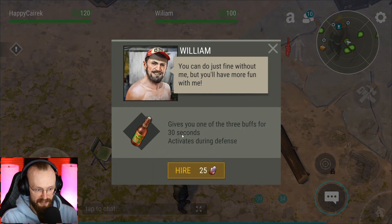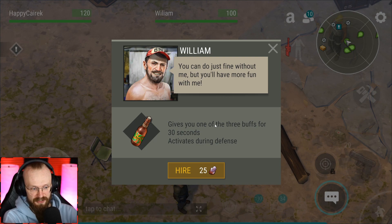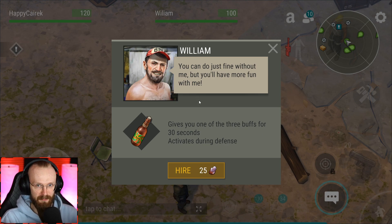For example, I have this William mercenary that gives you one of three buffs for 30 seconds, activating during defense. We don't really know what all the buffs are, but you get some sort of buff. To hire these mercenaries you need to pay zombie crystals.